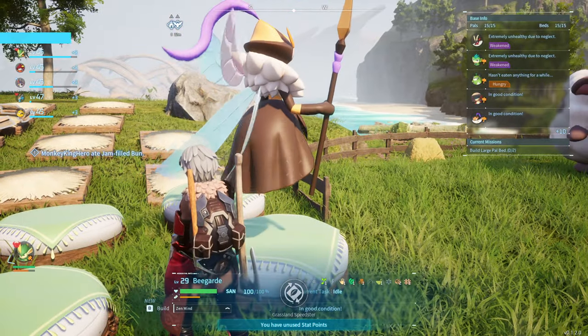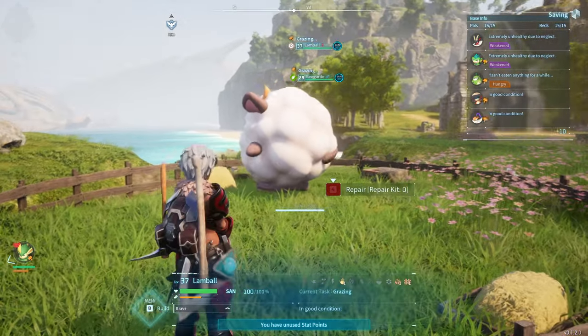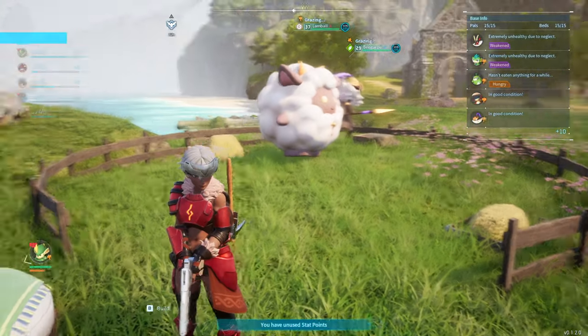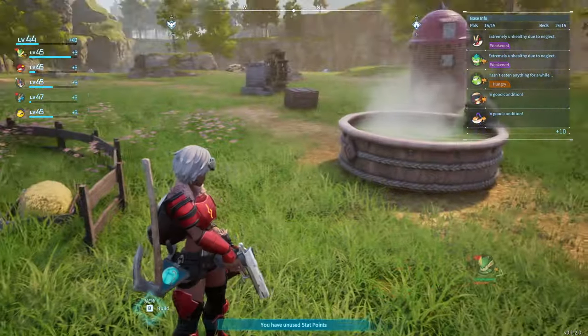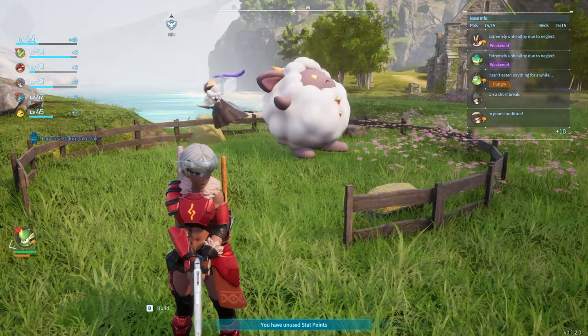Here we go, he's awake now. He's going to go straight into here, look. And just like the Lambeau, he will start to slowly produce honey, which will then be picked up by the team and put into the various chests that you've probably got scattered around your base, like me.